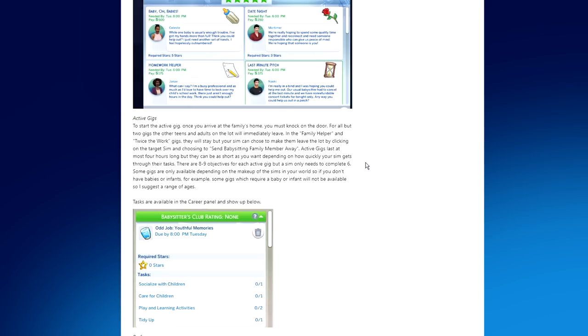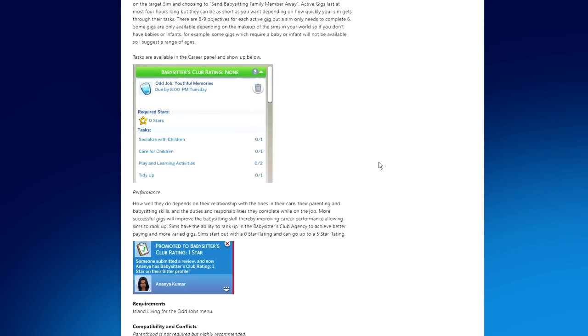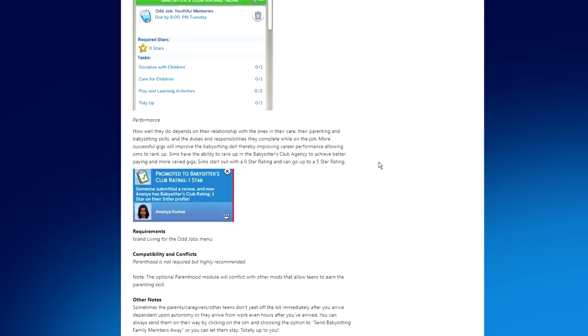For most gigs, other teens and adults on the lot will immediately leave. In the Family Helper and Twice the Work gigs they will stay, but your Sim can choose to send the babysitter family member away. Active gigs last at most four hours but can be as short as you want depending on how quickly your Sim completes their tasks. There are eight to nine objectives for each active gig, but a Sim only needs to complete six. Note that some gigs are only available depending on the makeup of Sims in your world.